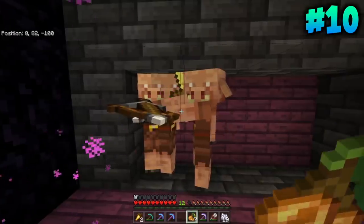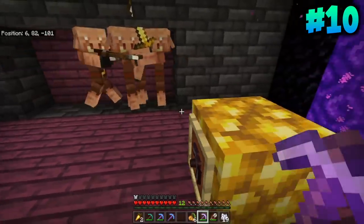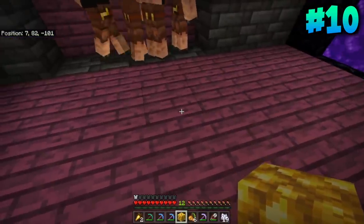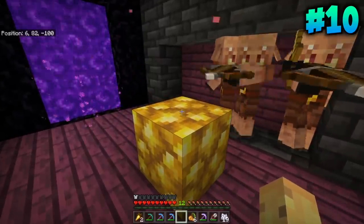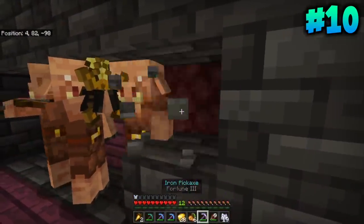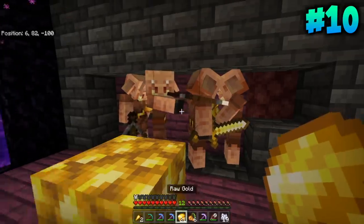Piglins came in 1.16. Interestingly, if you mine raw gold blocks near them, they will be upset. If I break this raw gold block, they're going to get especially mad — as you can see, that makes them all very angry. Even though raw gold is a brand new block, it is made from gold and Piglins believe they own all the gold in the world. So when you break it, they get very mad. You can smelt raw gold straight into gold ingots.